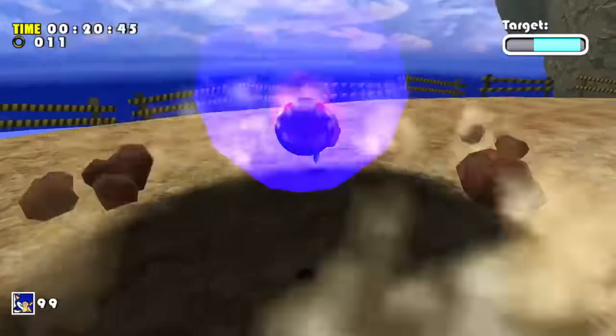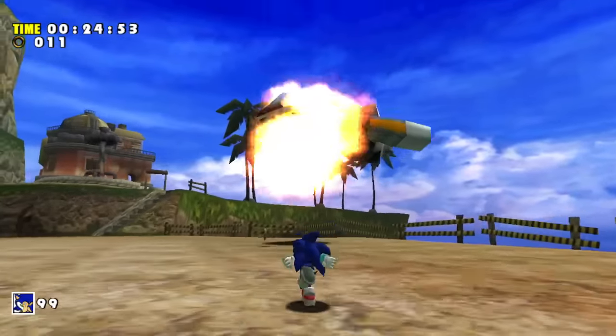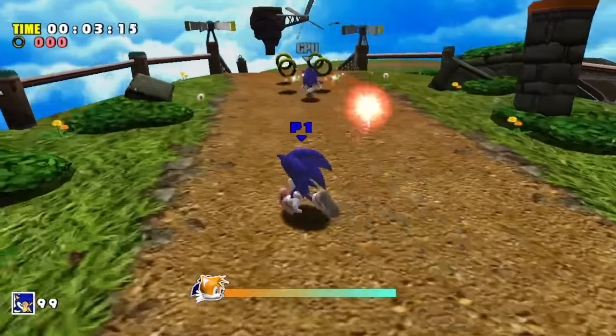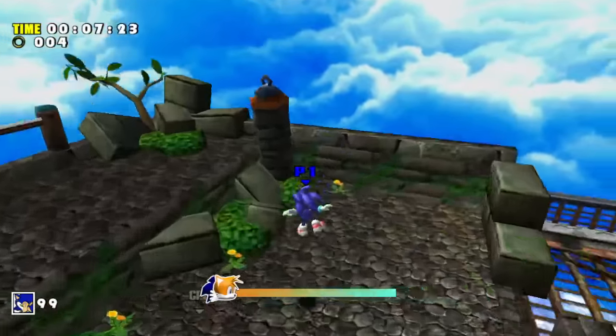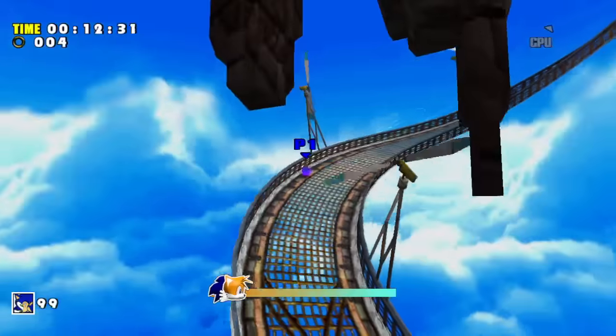Kicking things off with Tails' story — Egg Hornet plays the exact same as when Sonic fights him in his story, so we'll skip it and move on to Windy Valley. Sonic does play through this part of the level normally, and the only difference is we have to beat the Sonic AI to the finish line. As funny as it is watching two Sonics race each other, we all know the AI in this game is not very difficult to beat.